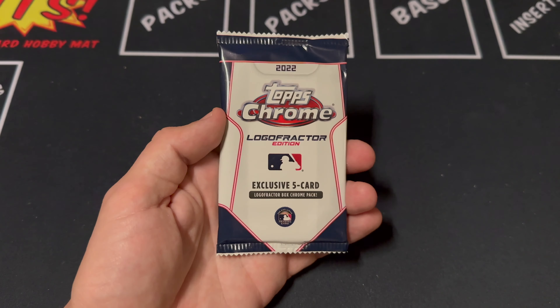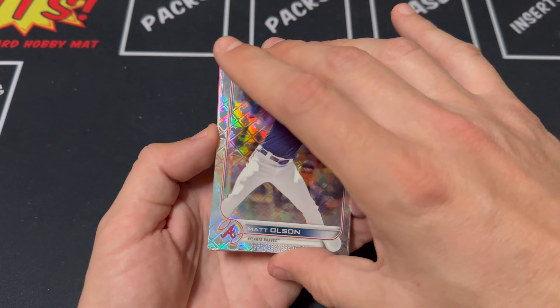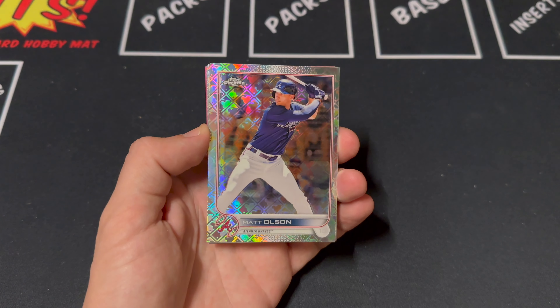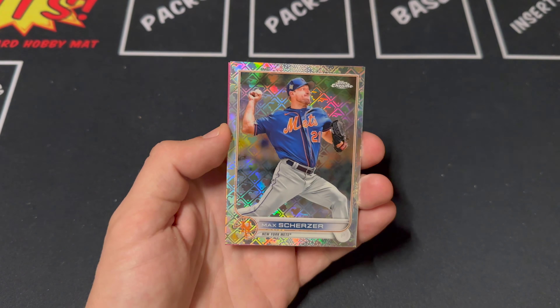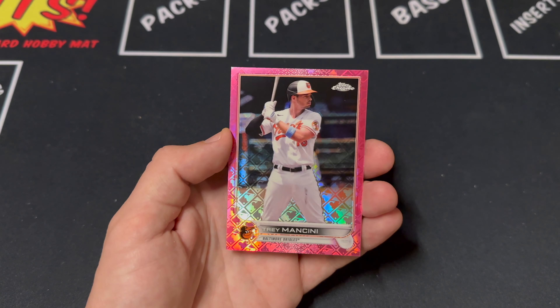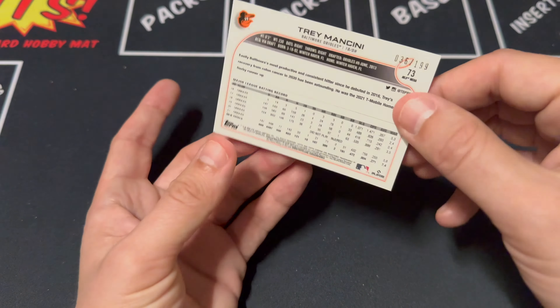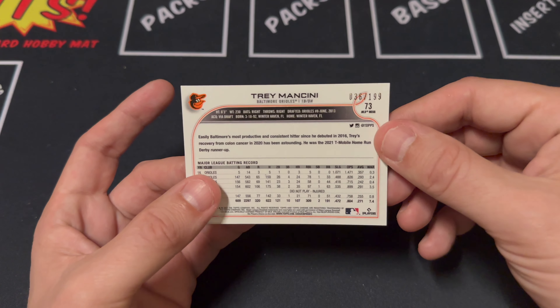Next pack. Olsen leading things off, Brian Hayes, Bryce Harper, Max Scherzer, and our last card up is a Trey Mancini. This is pink — these are one out of every four packs — numbered 36 of 199.